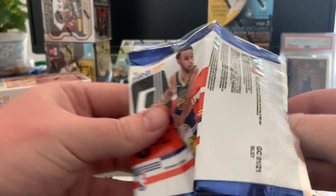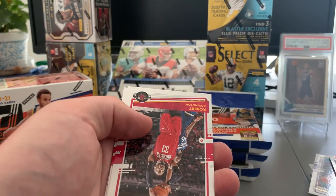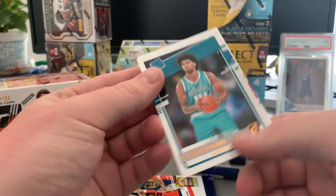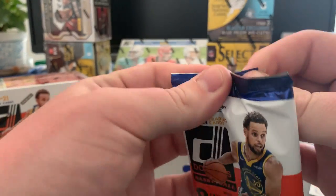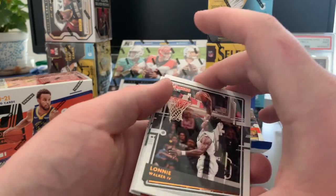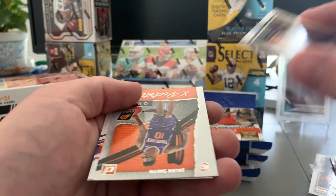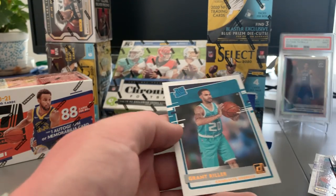Two more packs left. Malik Beasley, Wendell Carter, Jared Allen, Rocco. Harden, Franchise Tatum again — nice, two of those so far. And then of course Hornets rookie — Lamelo, Nick Richards, and Evita — he's pretty good. Nice end to the first blaster. Lonnie Walker, Joe Ingles, Kemba. Definitely going to have to make a second base pile. Jared Culver, Sabonis. Our second Jalen Smith Great Expectations. And then Okungwu and another non-Lamelo Hornet.